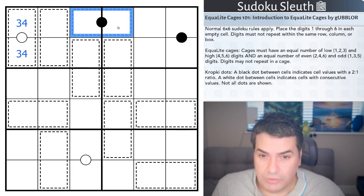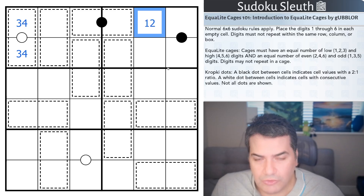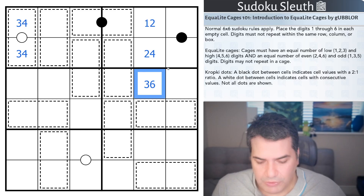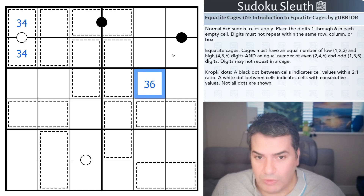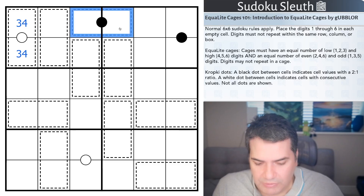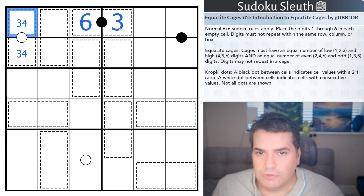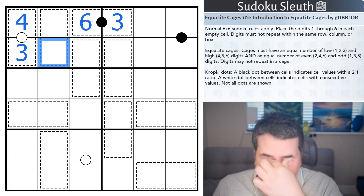I'm fairly sure the other cage is going to be 3, 6. Let's think about black CropKey dots: 1 and 2 are both low, 2 and 4 are both even, and then 3 and 6 — 4 and 8 isn't possible. So 1 and 2 are both low, both even — that gives one low and one high, one odd and one even. So that has to be 3, 6. We have our first digits: 3 and 6 given the 3, 4 pair — so that's 4 and that's 3.